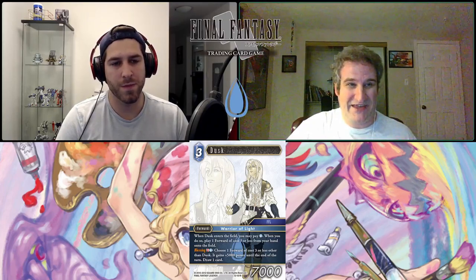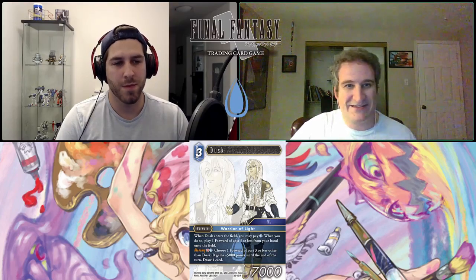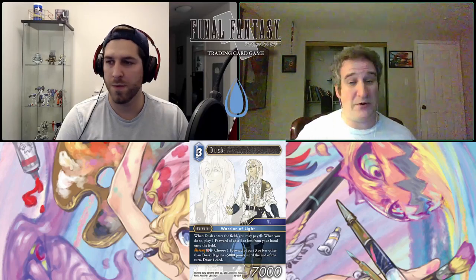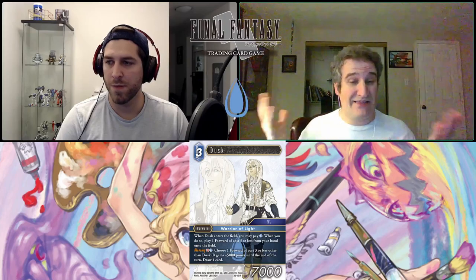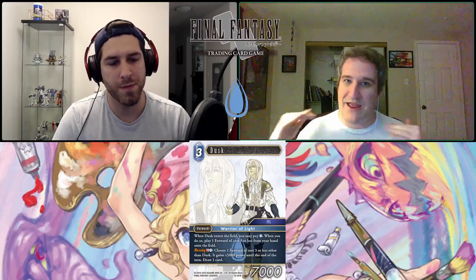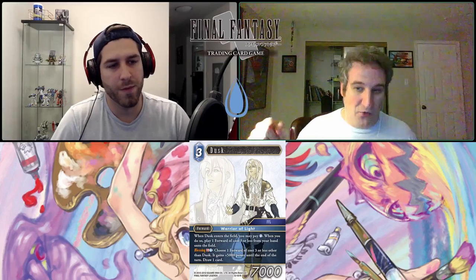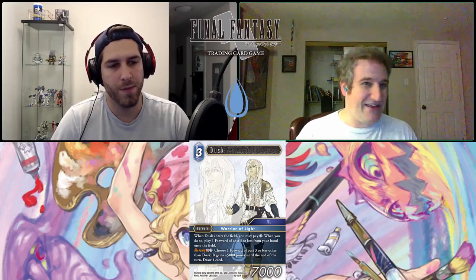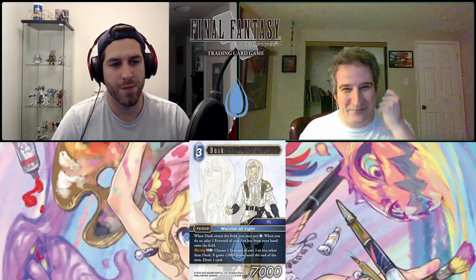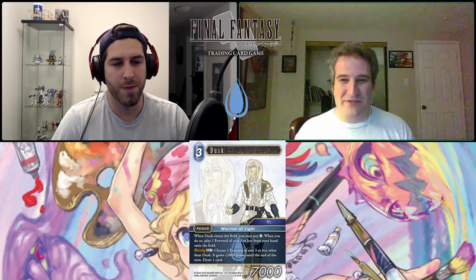I like his first effect a lot — it's not limited to water or Warriors of Light, so any deck running water could throw him in to get another forward out. With just a single water CP, something like Tyro or Chaos can easily make that. I'm a big Warriors of Light player and I like him way better than the other Dusk. The old Dusk drew you a card on entry only if there was another Warrior of Light on the field, and so many times I'd draw him with no other Warriors out — coming down for no value.